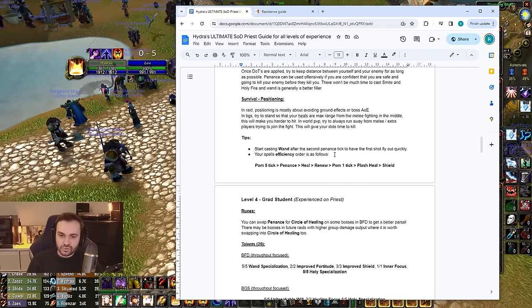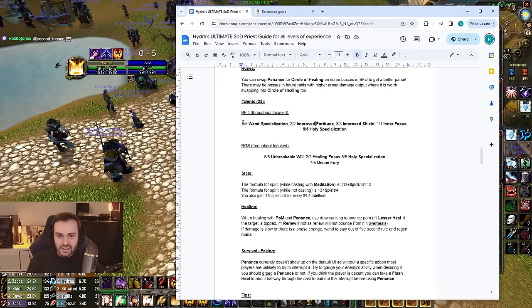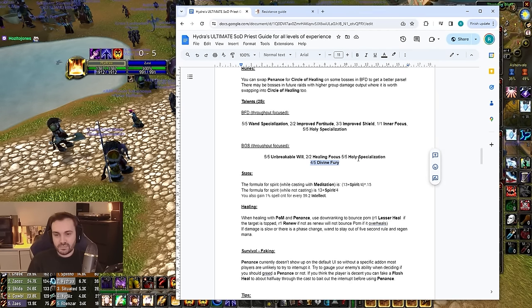Level five — expert tier, for experienced priests wanting the most advanced tips. We're going to talk about rune swapping: you can swap Penance out for Death or PoM out for Homunculi if you have two pairs of legs. Swapping the item is instant, whereas recasting a rune has a cast time — really important for PvP and dueling as it gives you access to more spells. For example, you could run Penance for a duel, get a Fear, drop combat, swap to Death, and land a Mind Blast + Death combo.